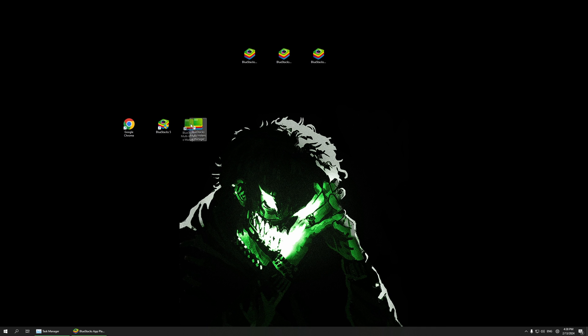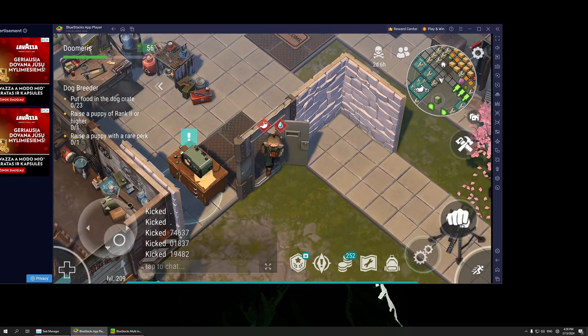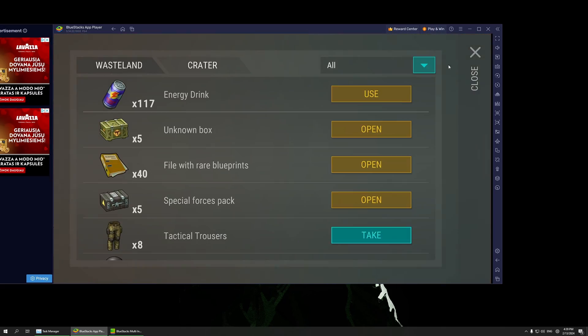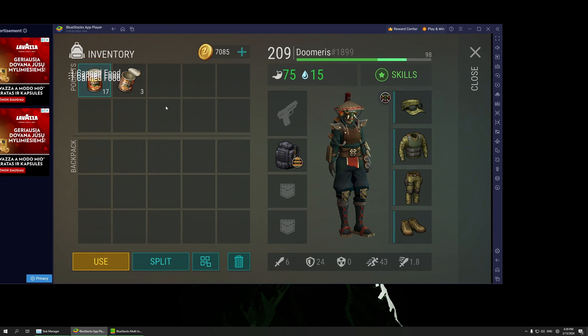Whenever you install BlueStacks, you'll get the Multi-Instance Manager. Open that up. Our game is working — just quickly give the character some food before it dies. There you go.